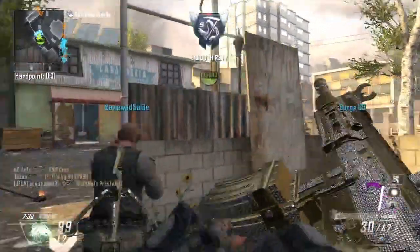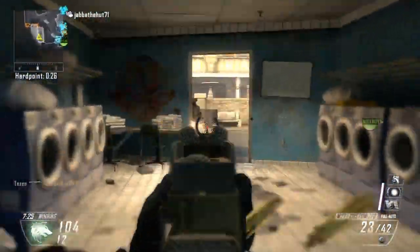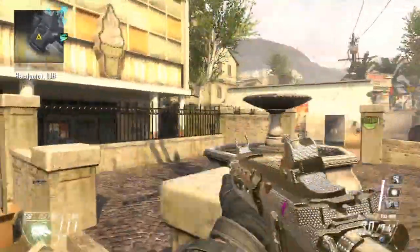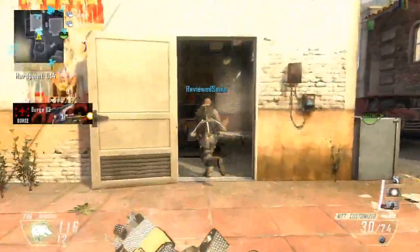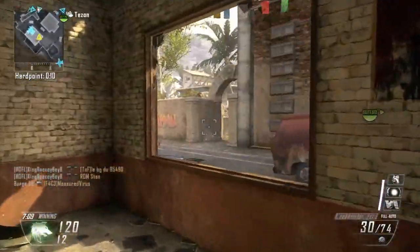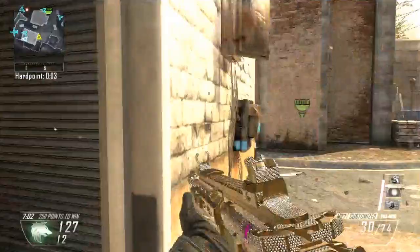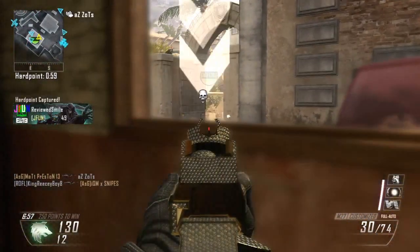I am going to talk a little bit about the perk setup that I am running. I don't normally change up my perks from Ghost and Hardline, but for these class setup videos I thought I would try something a little bit different — something that would actually be better for me than just the regular Hardline and Ghost. My first perk is Flak Jacket as you saw at the beginning, and Flak Jacket is definitely very good for objective game types. We are playing Hardpoint at the moment, as you can see I am in the Hardpoint, getting ready for this one that has just started.